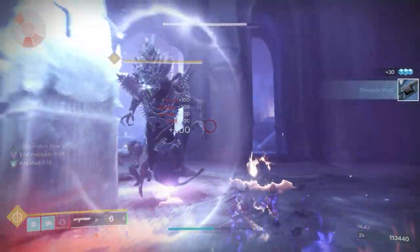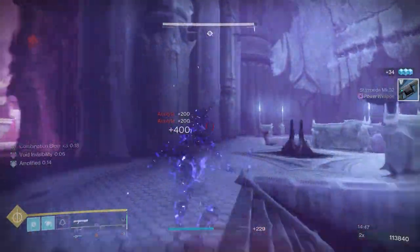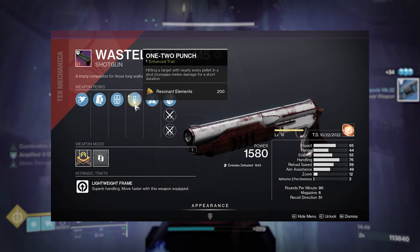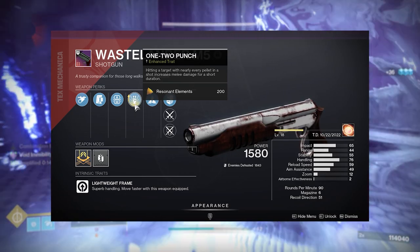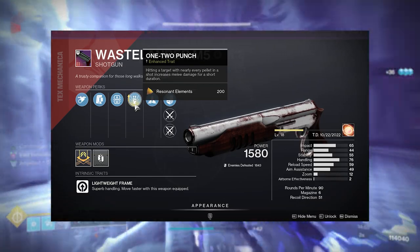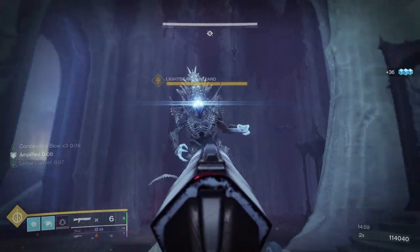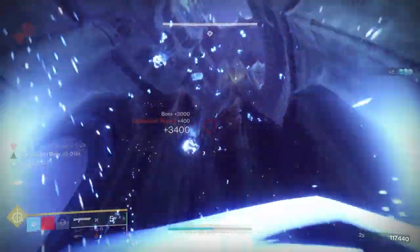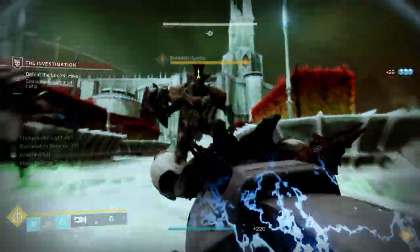It seems only fitting that we pair a melee-focused build with one weapon type in particular — specifically, any shotgun with the perk 1-2 Punch. By hitting a target with all 12 pellets from your shotgun before using your charged melee, you'll deal up to 350% increased damage depending on the enemy type. To make this even better, you'll want to craft one of a few available shotguns with the enhanced perk, which allows you to only have to hit 10 pellets for max damage — definitely handy during those run-and-gun moments.